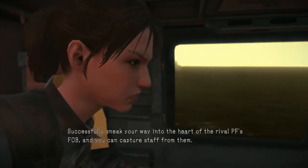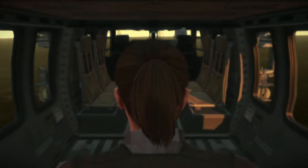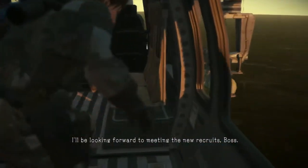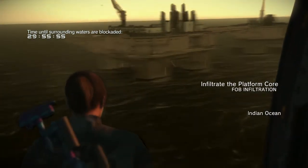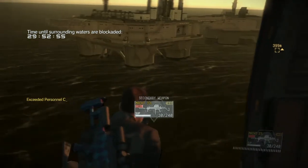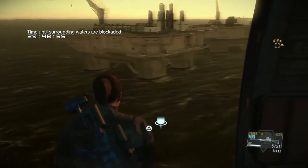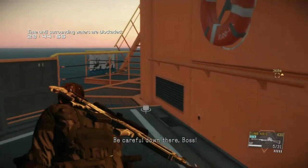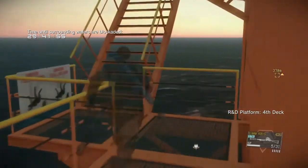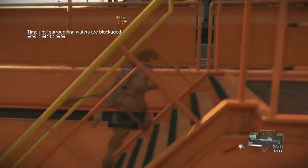Successfully sneaking into the heart of the rival PF's FOB — Creeping Buzzard is stepping off the helicopter. It's four platforms; riot suits can be intimidating, but this video is intended to show people they can be taken down fairly easily. We'll load up our weapons — that stun shotgun shell really comes in handy — and run up the stairs. Always the default start point, always 0600, and here we go.